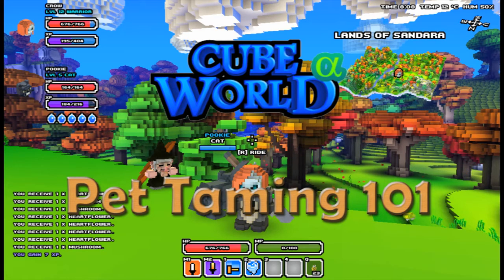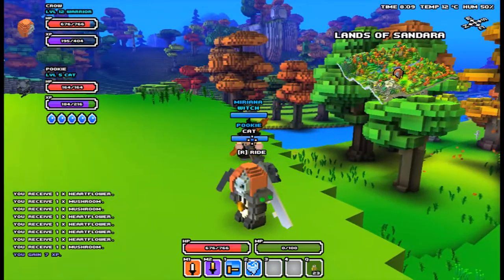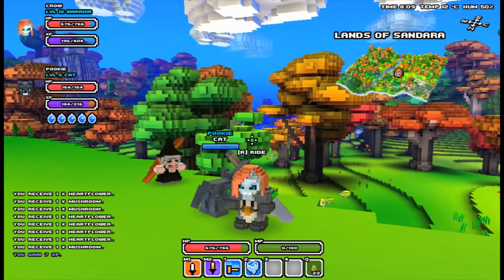Hello and welcome back to Cube World. This time we're going to talk a little about pets. As you can see I have my cat behind me, my little friend who decided to come with us this time.